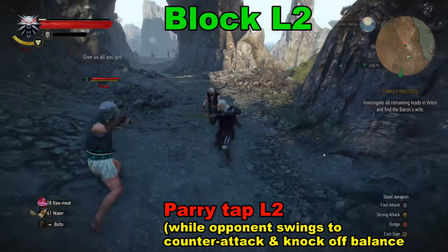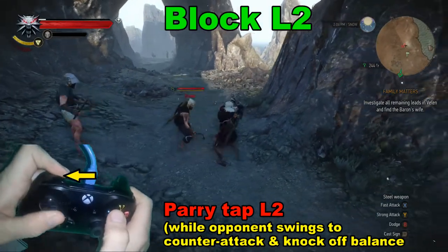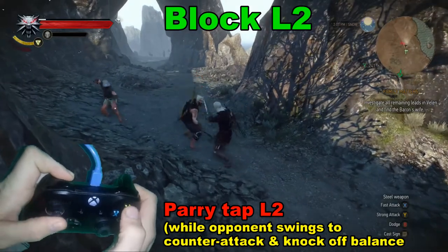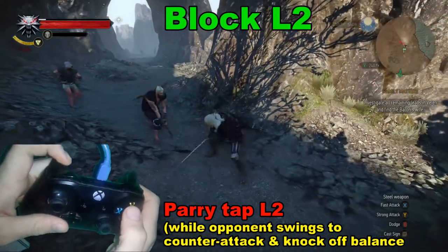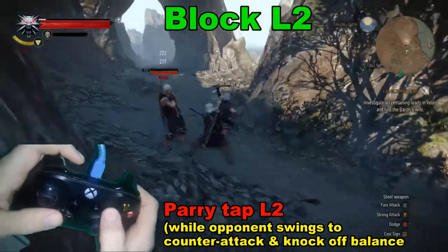Blocking involves holding the left trigger button, like we're doing right there. For a parry, you're going to push it right before they do their attack to counter and get them stunned.